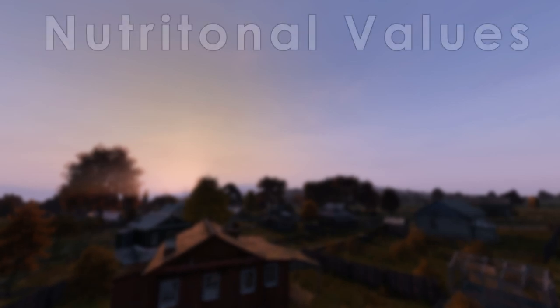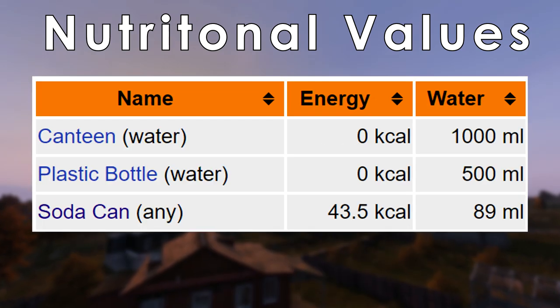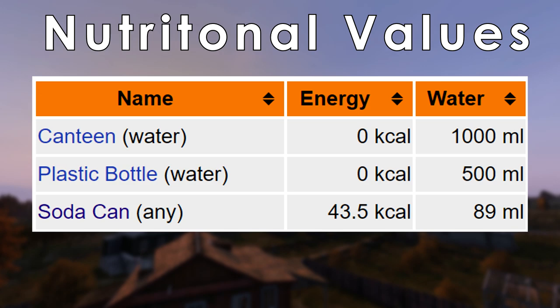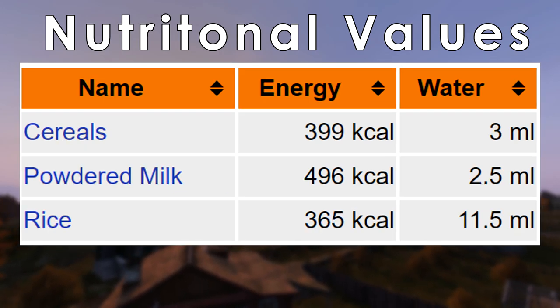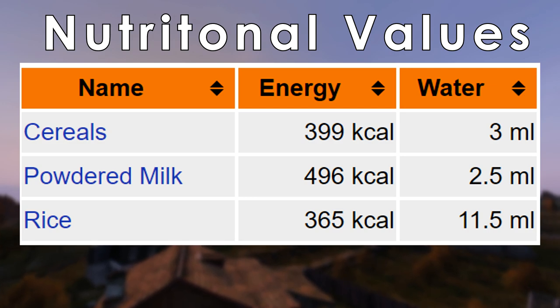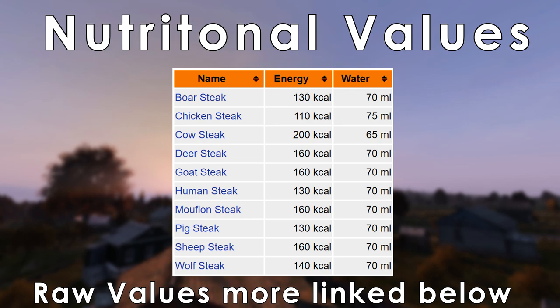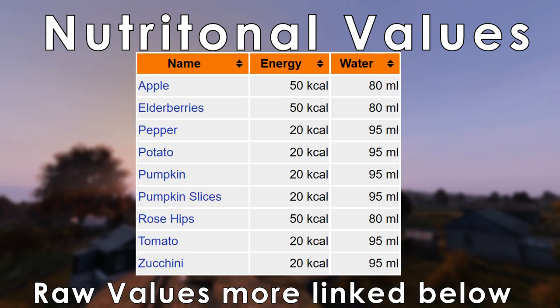Different foods have different nutritional values. Canned goods will give you both energy and water. Soda is the only drink which will give you energy; the others will just give water. Dry foods give lots of energy but only a little water, sometimes giving the impression that they dehydrate your character. Depending on if and how the meat is cooked, it will give you different water and energy values. The same can be said for fruit and vegetables.